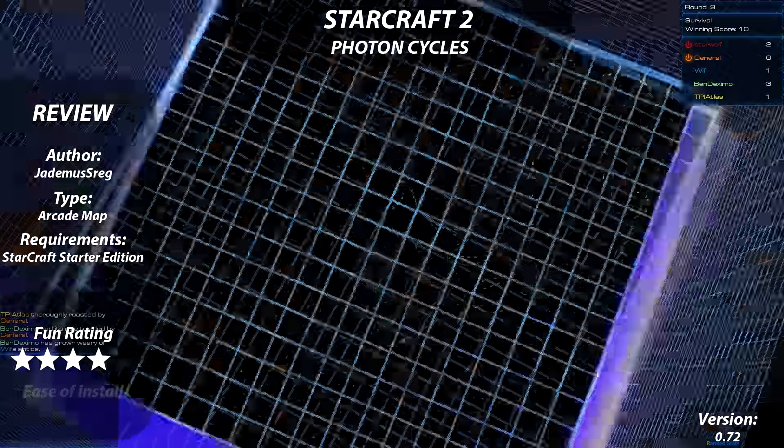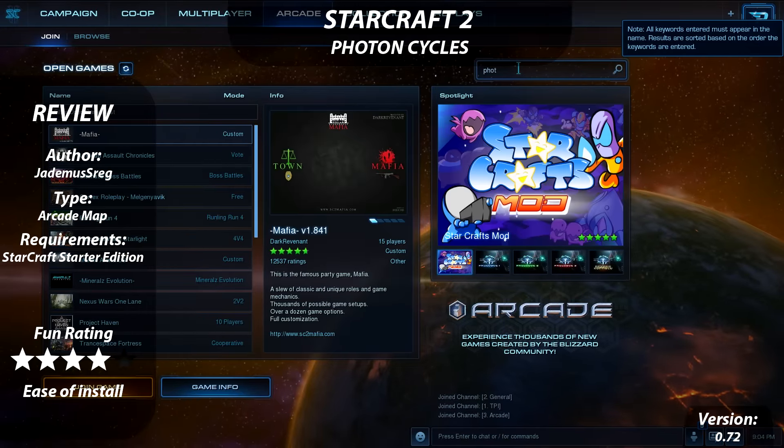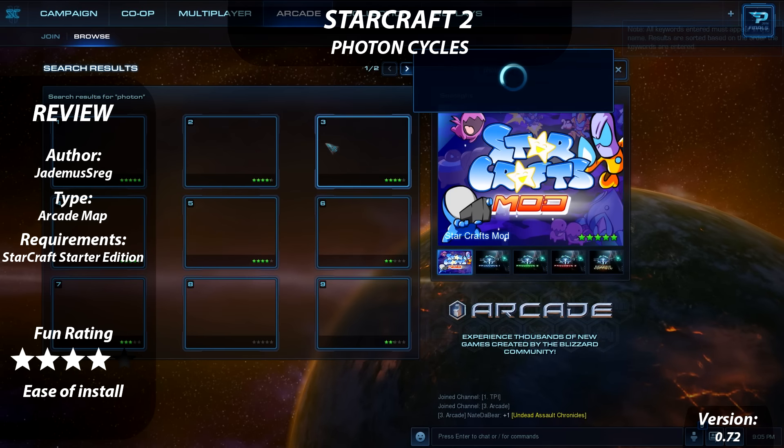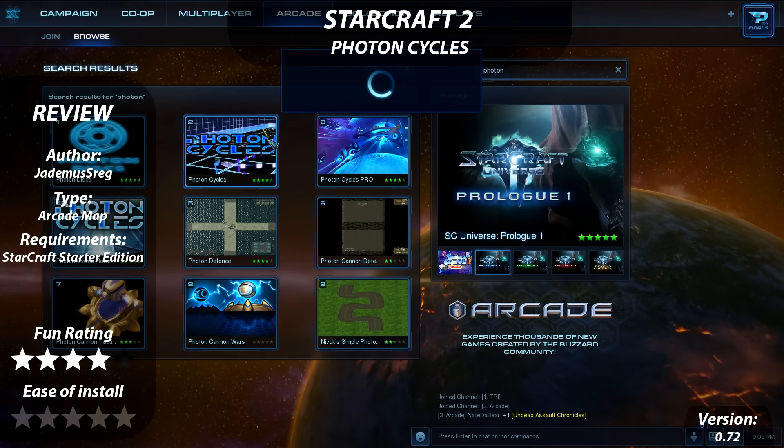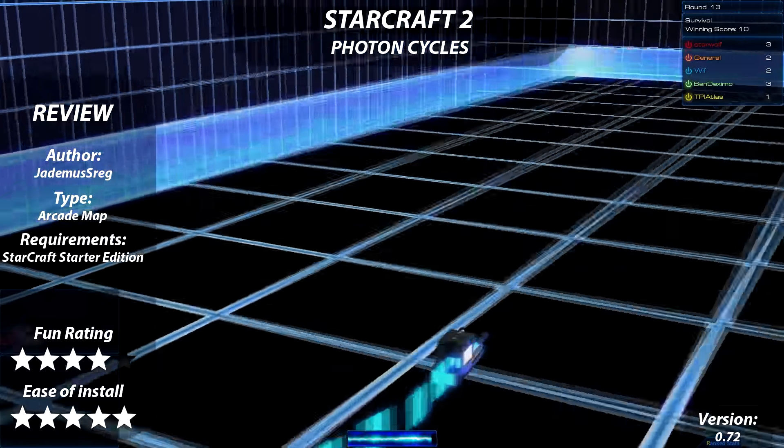To install the map, you need only select the Arcade tab from within the Starcraft 2 game and search for Photon Cycles. From there it's a short download and you're in the game, making it a very easy install. In fact, it probably took longer to watch this video than it would have to create the game. Thanks for watching.